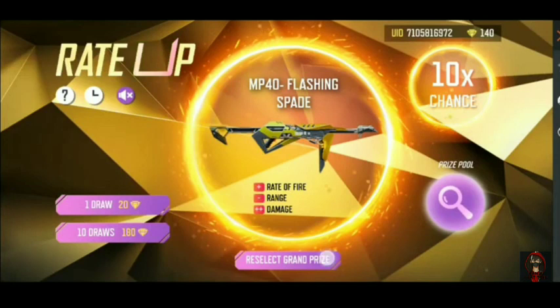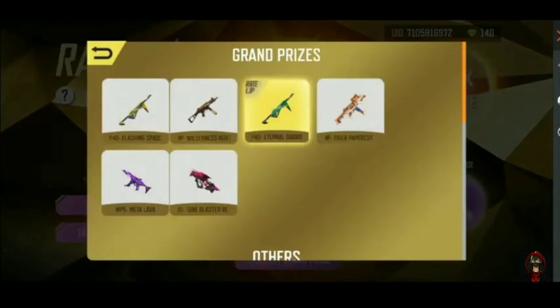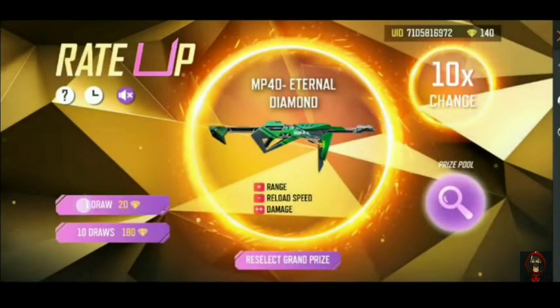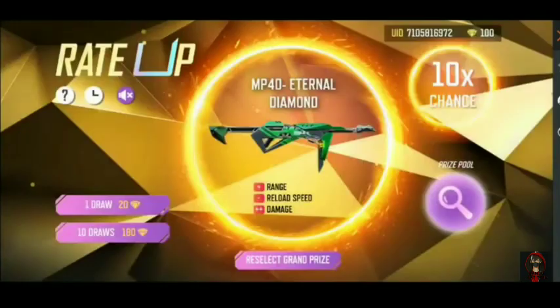Let's start the spinning. There are 20 spins here. We are going to start the spinning. Then we have a green MP40. I don't know what to do but I will take a shot. Why do I need to start the spinning? Let's see — again, we are going to spin here. We are going to see that we will get something and not get anything. I got a crate here.